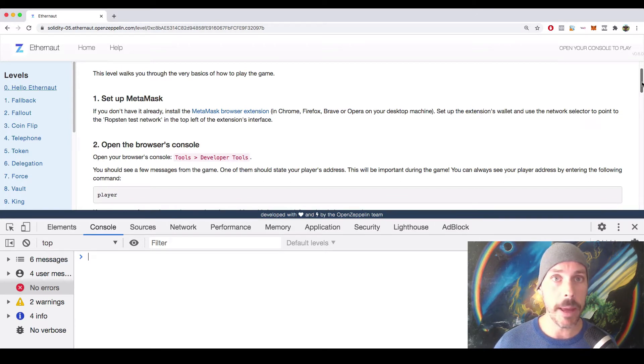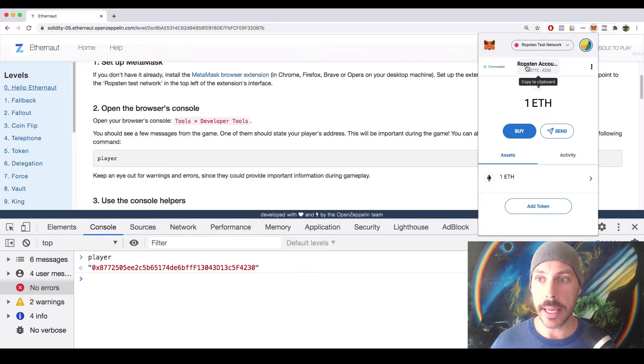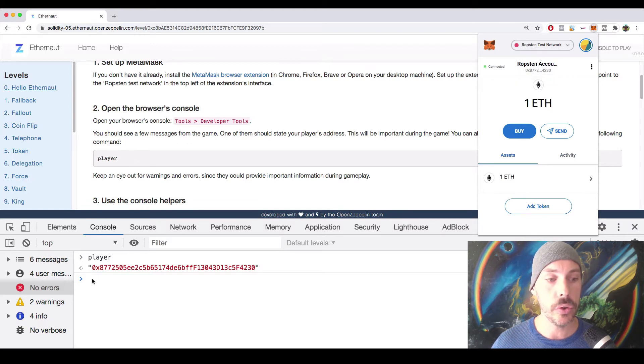The first command we're going to enter in the console is 'player.' The player command yields an Ethereum address, which is going to map to your account in your MetaMask wallet. Do you see that? 0x8772 — it's the same Ethereum address. That's what the command 'player' yields for you when you enter it from the console.